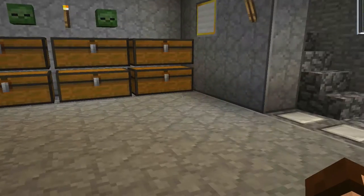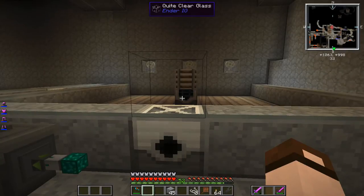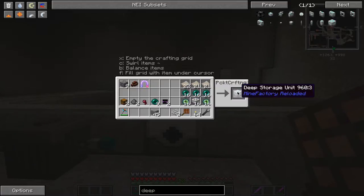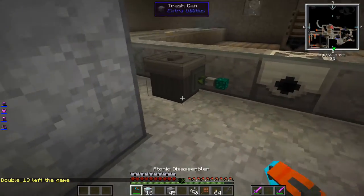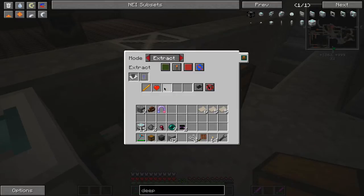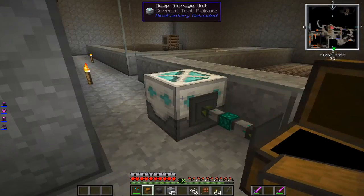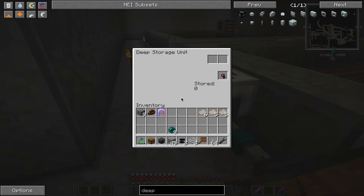Let's set off down to the mob room and see what needs to be done down there. The double chest here that was collecting the drops was overflowing, so I'm going to make some deep storage with the ender pearls I got. I turned some of them into eyes of ender, and now I can make 16 of these deep storage units. For some reason it doesn't always take when you whitelist.